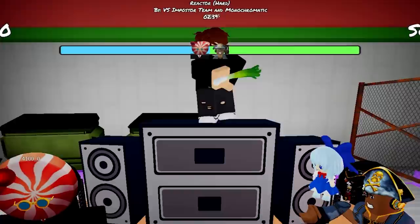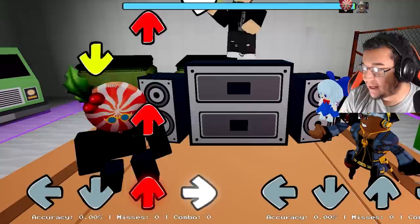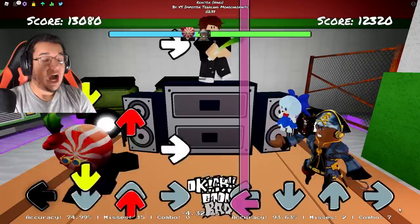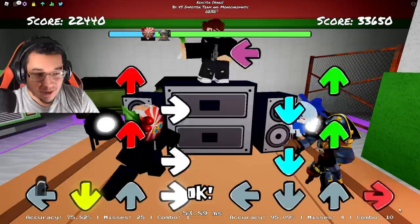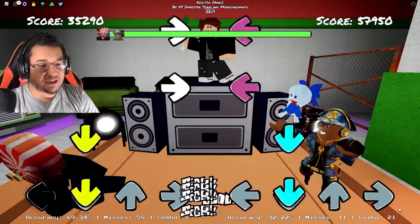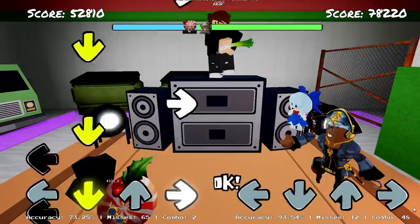Next up we do got the Monochromatic mod as well — this one's going to be Reactor, also made by the VS Impostor team, which is going to be very sus. Are we going up against a giant peppermint candy right here? The chart is absolutely insane in the beginning. It's kind of like a remix version of the VS Impostor mod — it sounds like a chiptune remix tune of it. It definitely sounds like a chiptune remix and most of the Monochromatic mods may be like that as well.